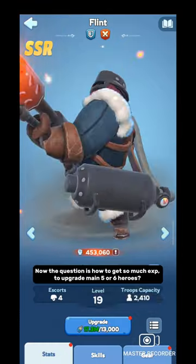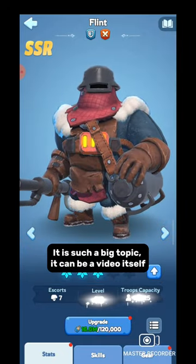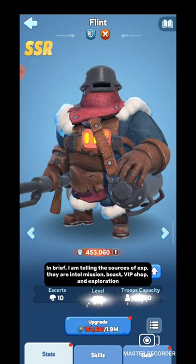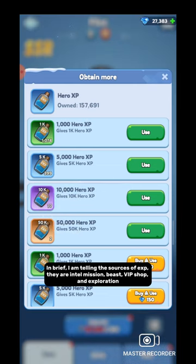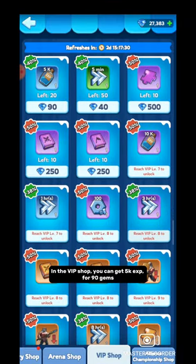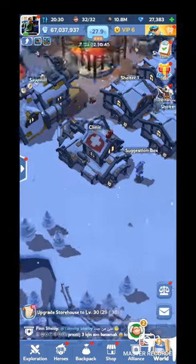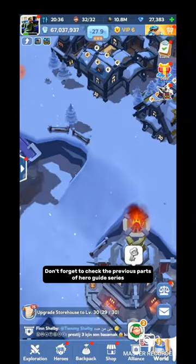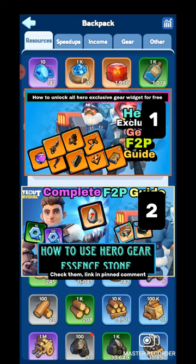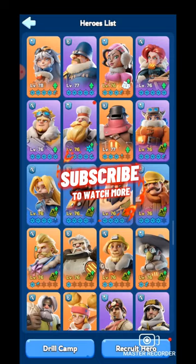This is how Drill Camp works. Now the question is: how do you get enough EXP to upgrade your main 5 or 6 heroes? It is such a big topic it could be a video itself. Briefly, the sources of EXP are Intel Mission, Beast, VIP Shop, and Exploration. In the VIP Shop you can get 5,000 EXP for 90 gems, but as a free-to-play player, the best source is Beast. Don't forget to check the previous parts of the Hero Guide series — links are in the pinned comment. That is all for this video — to watch more, subscribe.